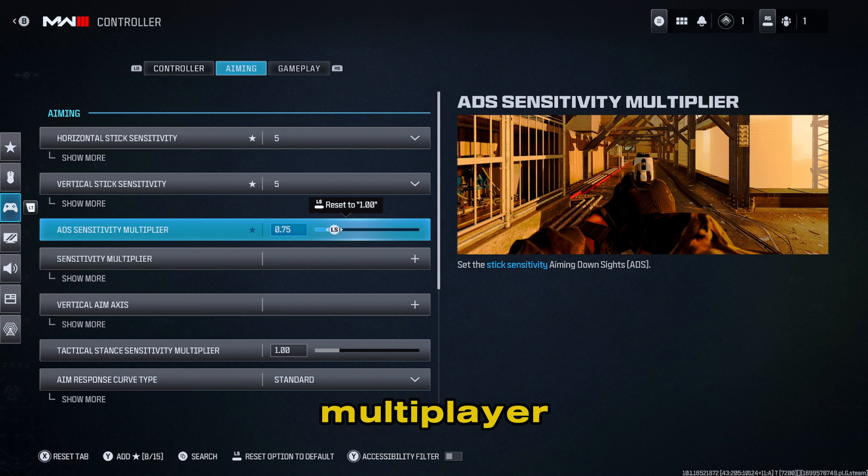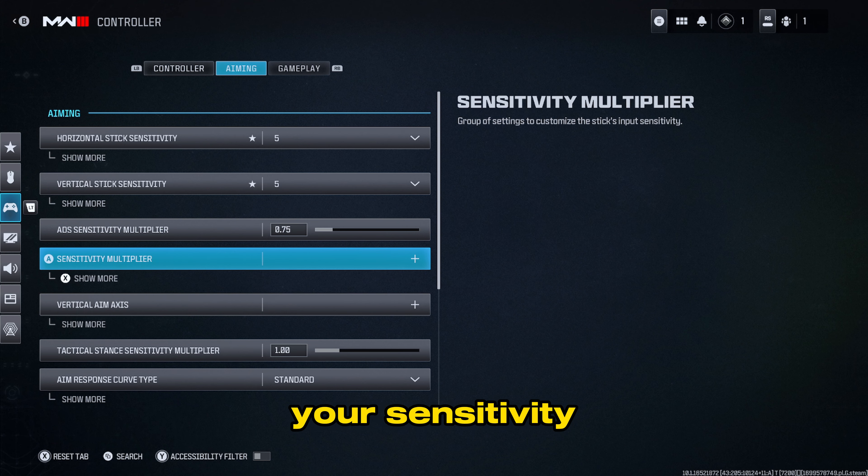What you do want to change is the ADS sensitivity multiplier — this is extremely important when trying to land those mid-range shots. Make sure it is defaulted at one. I personally think 7.5 gives you more precise aim, but if you want to test the waters, bump it up to eight and then adjust from there. If you're missing shots at further distances, decrease it. If it feels too slow, increment it up. I recommend not going lower than 7.5 or higher than 8.5.